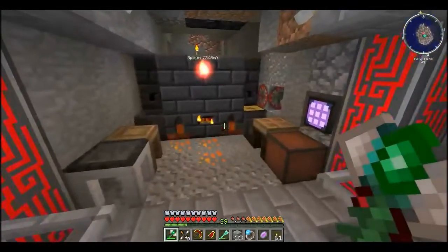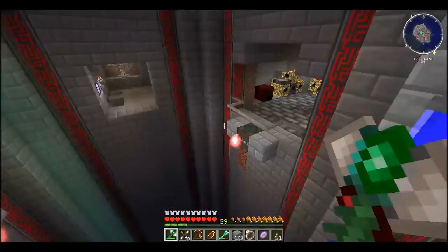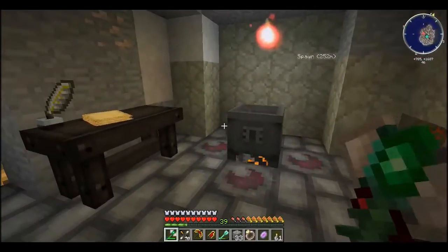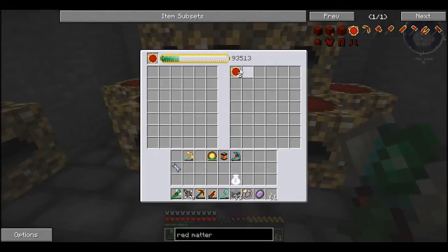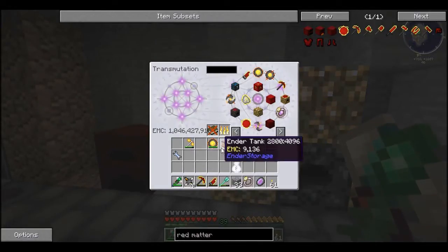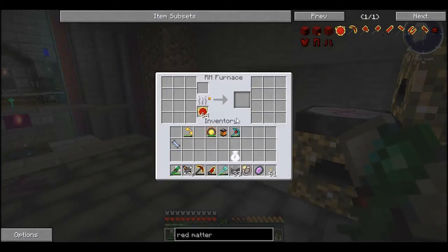Over here we have our Tinkers' Construct stuff — basic things, smeltery with all the stuff, access to the terminal in case you need it. And around here we have Thaumcraft, which I've started up but didn't get too far in this pack. And then we have my energy collector making red matter, which actually filled up during my time off the server. That's why there's so much energy in it. I've got a full Kleinstar there, and another nearly full Kleinstar.